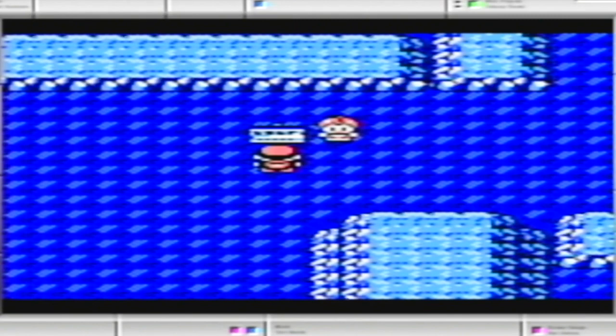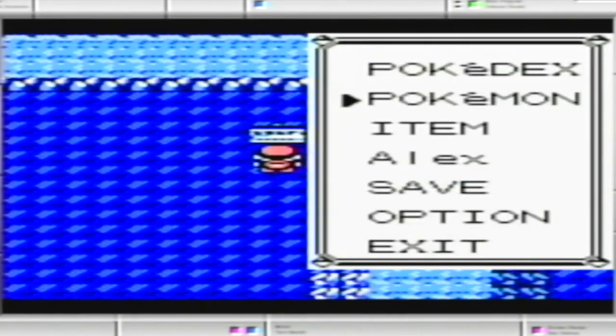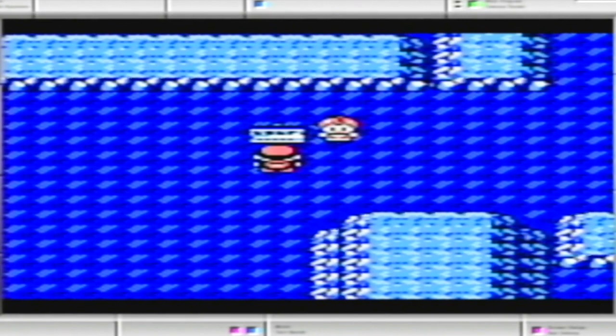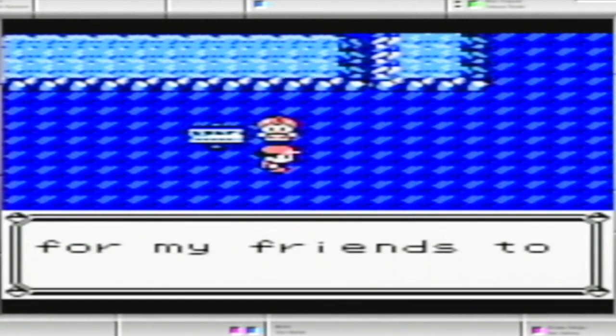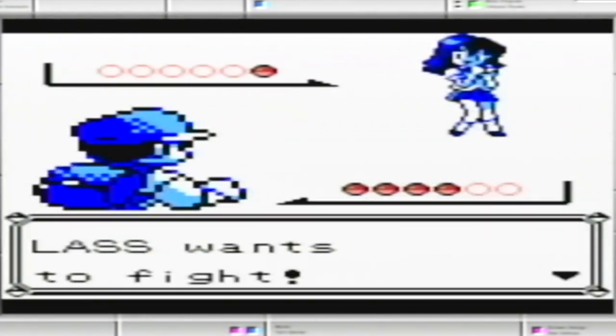We're going to try to do that. There are a lot of trainers here. At the same time, I want to be careful and make sure I do not lose. But if anything, I'll always just have to go back and heal. Better safe than sorry. I think this trainer has got a level 14 Clefairy — it's kind of like Jigglypuff, but it's stronger.